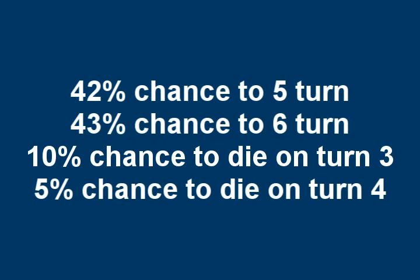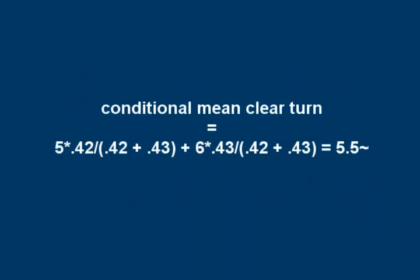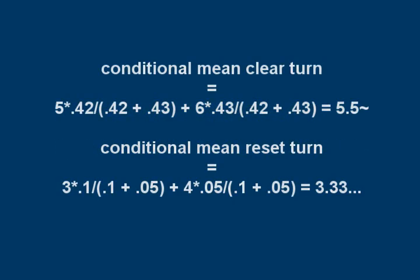Anyway, to get back to the prologue. First, we need to work out the average turn we successfully clear on — the conditional mean clear turn. We multiply each potential final turn by its chance to occur in order to weight them correctly, then divide by the total clear rate, and add them all up. Assuming we only go for the 5 turn if Lyn dodges on turn 3, we get a 5 turn clear 42% of the time and a 6 turn 43% of the time, with a total success rate of 85%. Next, we need the conditional mean reset turn — same principle: multiply each potential reset turn by its chance to occur, divide by the total chance of reset, then add them all together. Lyn dies on turn 3 10% of the time and dies on turn 4 5% of the time, for a total fail rate of 15%.